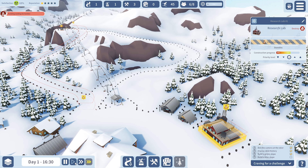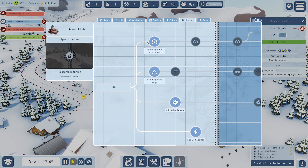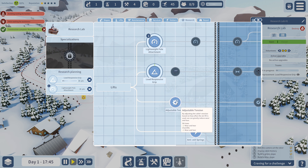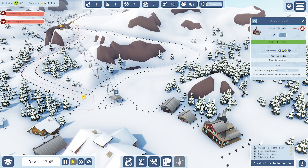A new volunteer has arrived at the resort. Let's set the priority there and put two people in the research facility. We've got some research options now: lightweight pole attachment, max gradient, minus wear and tear, minus energy. Let's grab everything for the lifts for now — I think we can only do four at once.